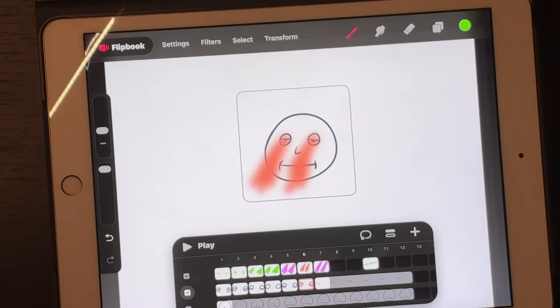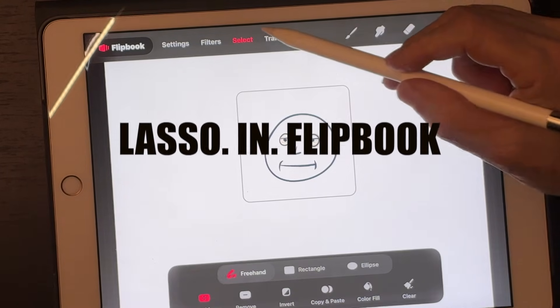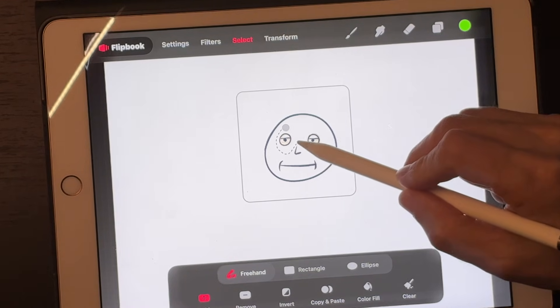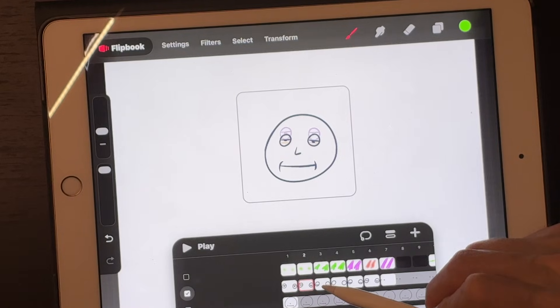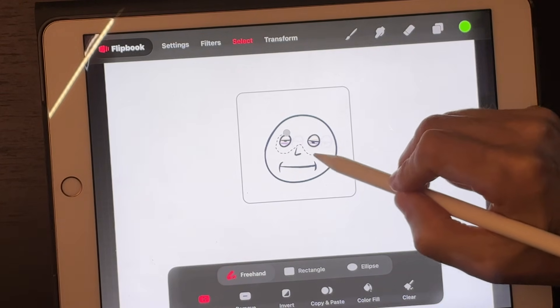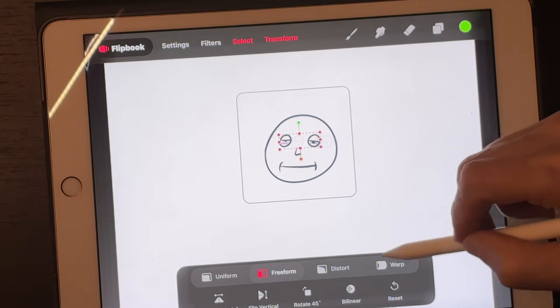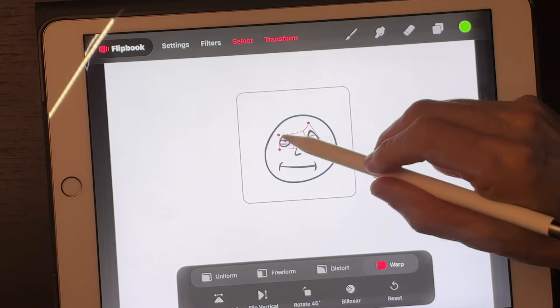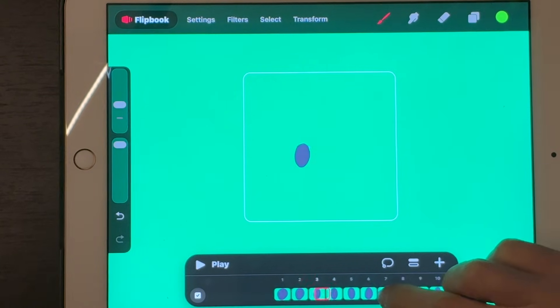And then the thing that everyone has been begging for since day one: Dreams 2 finally adds selection and transform tools to flipbook. You get a proper lasso so you can select parts of your drawing and move them, warp them, rotate them across frames. This means instead of redrawing an entire arm because it's five pixels off, you just lasso, nudge, done. Or you can quickly make breakdown poses by transforming parts of the drawing instead of starting from scratch. Combined with onion skins and multiple tracks, flipbook now feels way closer to a real 2D animation desk, just inside Dreams.